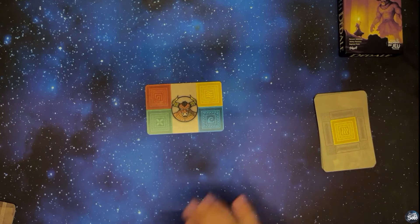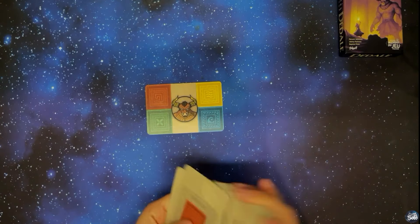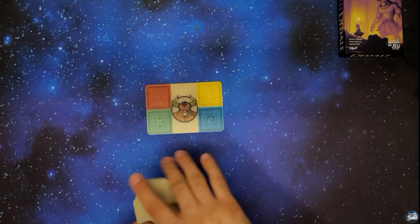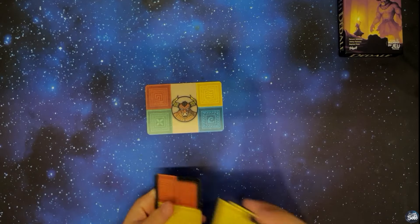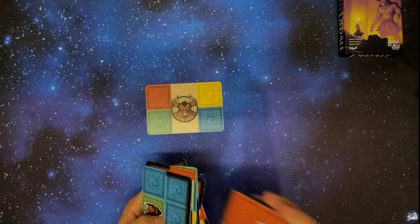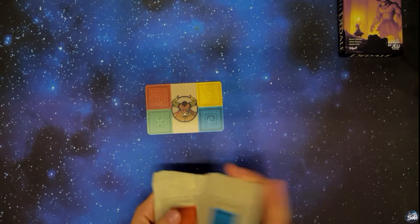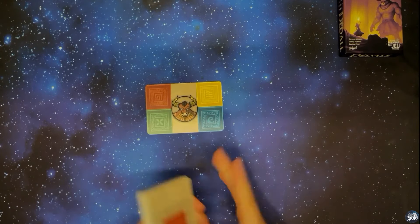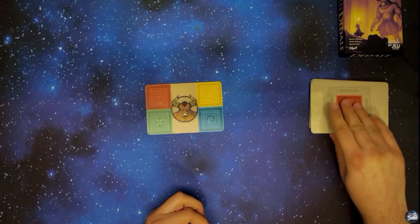On nous demande de faire une salle avec au moins deux torches, deux colonnes, et une zone d'au moins cinq dalles de même couleur. Vous allez voir que d'avoir des torches et des colonnes, ce n'est pas évident, parce qu'on se retrouve très souvent à utiliser ces cartes pour fermer le labyrinthe. On va mettre la carte de contrainte, reprendre les cartes et mélanger. Ce que j'aime toujours, c'est la qualité de ce jeu. Il regroupe des jeux que j'aime bien, comme Megapolis, Agropolis et Codex Naturalis. Et en quelques minutes, on peut démarrer la partie.